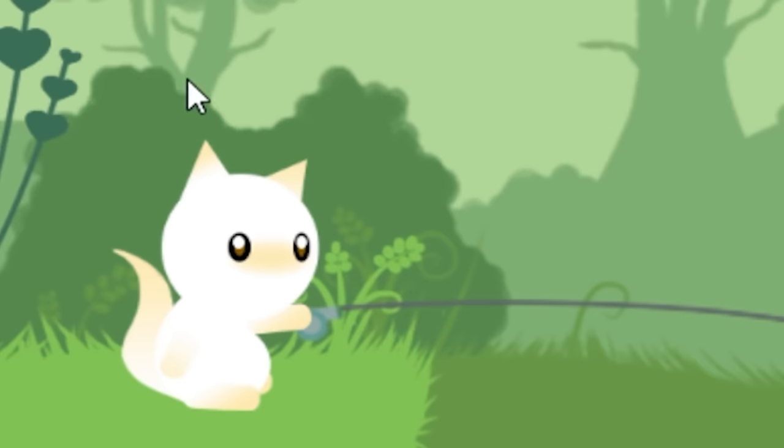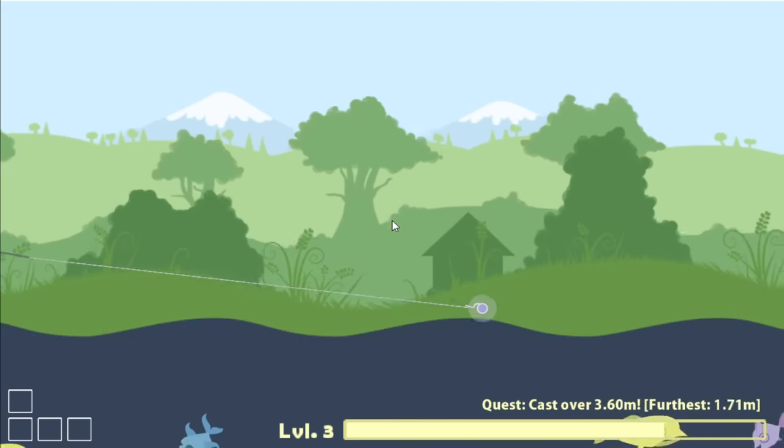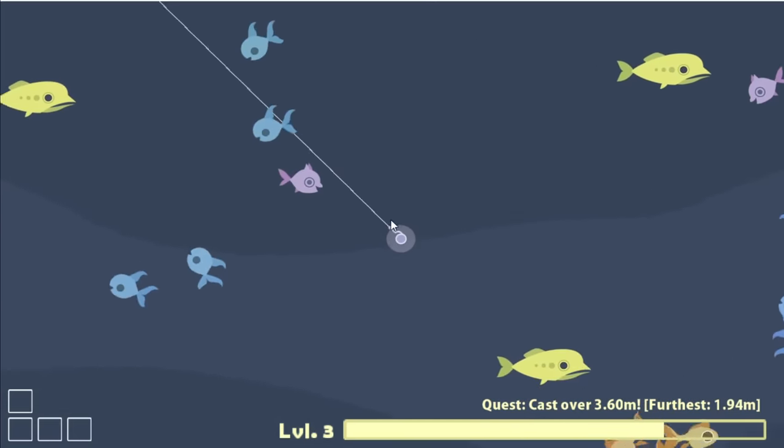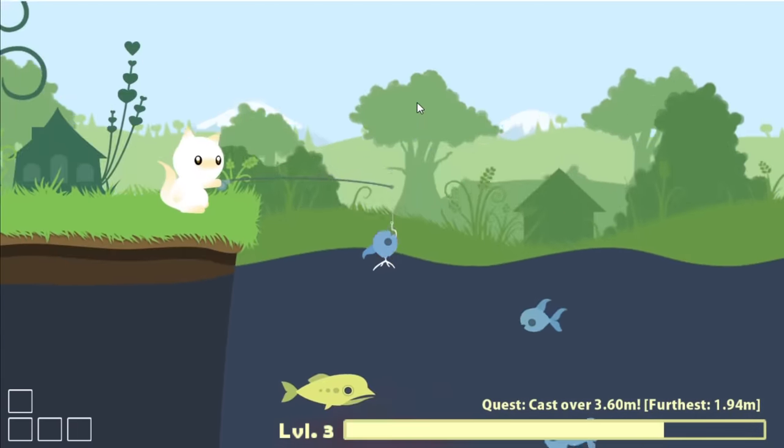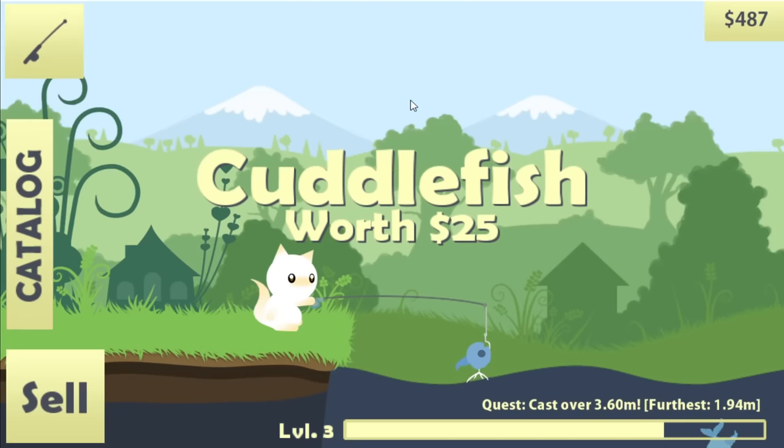Today we're a cat and we're going fishing. That sounds very peaceful and relaxing, but we're gonna try hard the life out of this game. Starting with whatever fish is stupid enough to bite this hook. We pull him up to the surface — that's worth $25, sold.